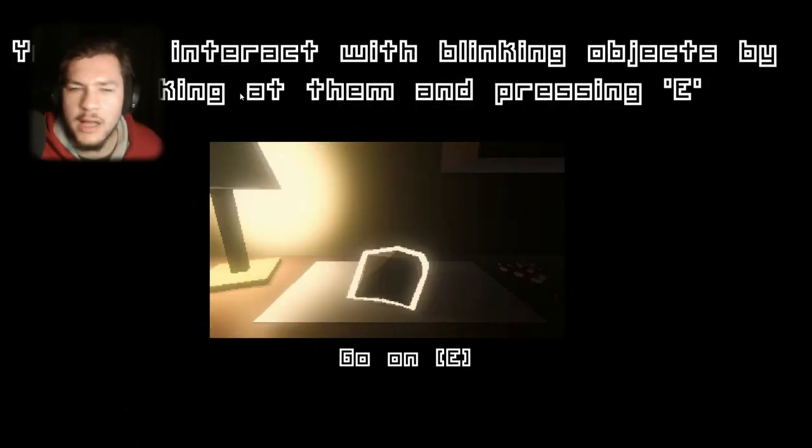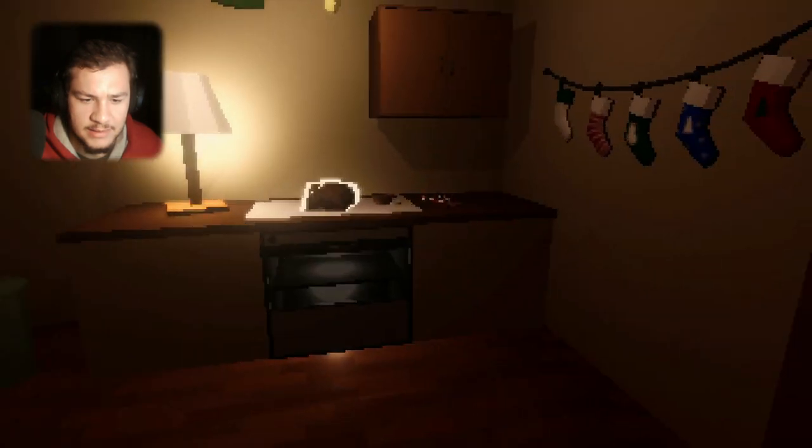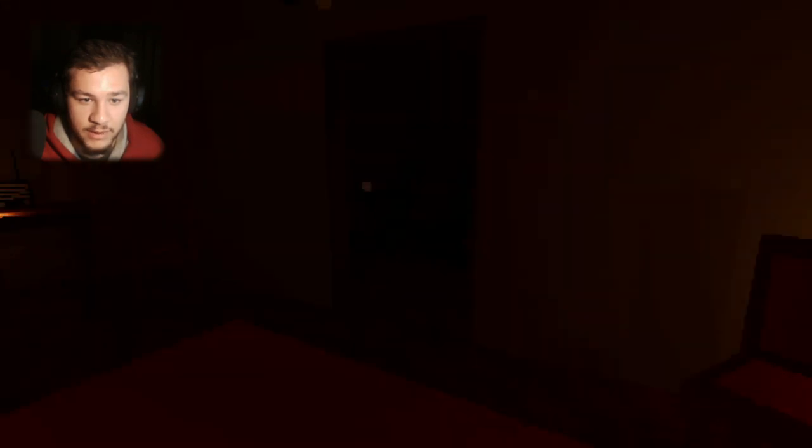You can interact with blinking objects by looking at them and pressing E. Go on E. Well, it'd be better if I turn my keyboard on. It's time to make a Gingerbread Man. We definitely got to... let me just check the whole place out before we got to make a Gingerbread Man.